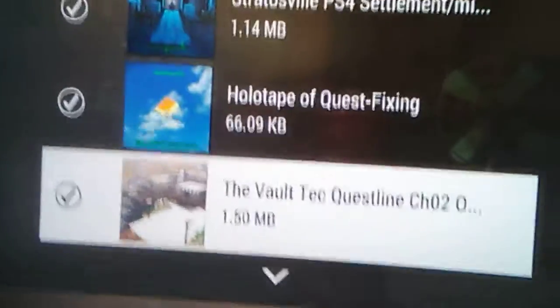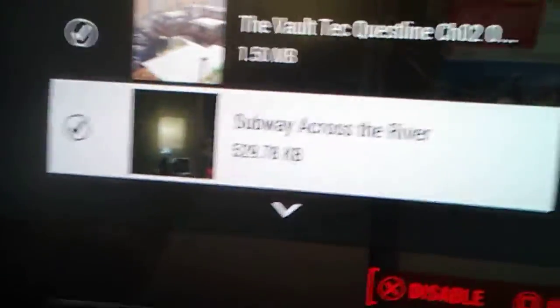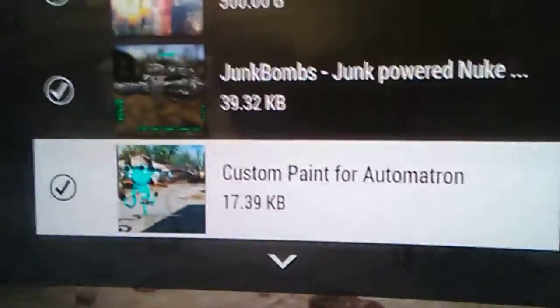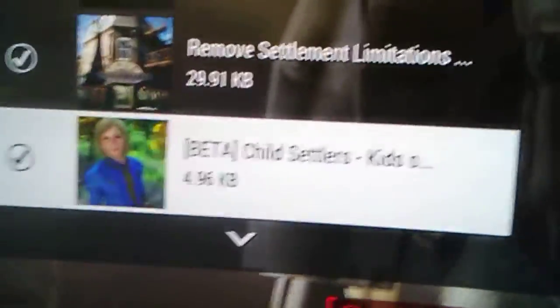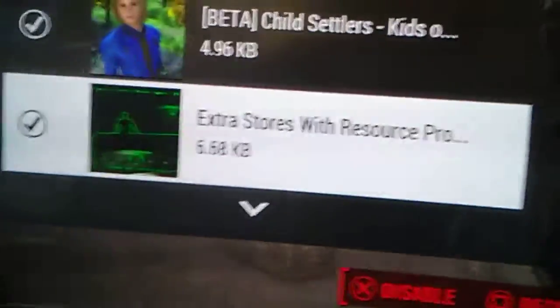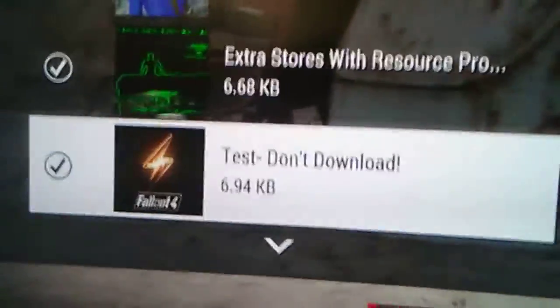The Vault-Tec Questline number two — that's sort of like a James Bond one. Subway Across the River, the Jet Pack — Longer and Higher Flight Without Using Power Cell. Junk Bombs, Junk Powered Nuclear Weapon, Custom Paint for the Automatrons, The Ark, Atomic Research something, Remove Settlement Limitations, Child Settlers — you get Kid Settlers, Raider Kids. I might deactivate that one because you can't kill the kids. Extra Stores with Resources. Tests Don't Download — I don't know what this one does, but my curious nature got the better of me so I had to download it.